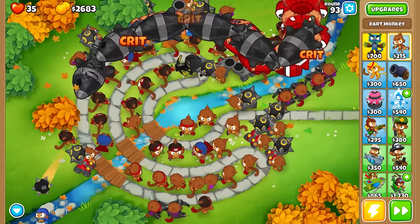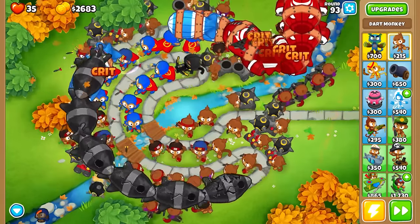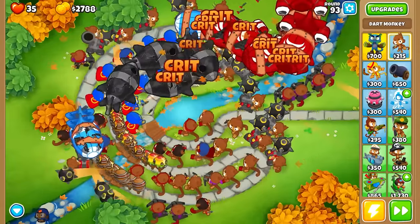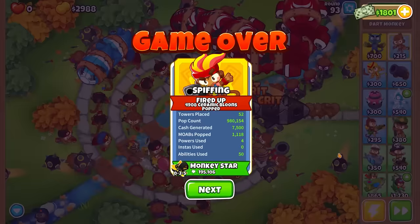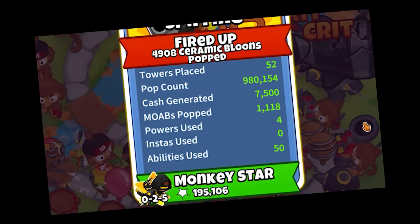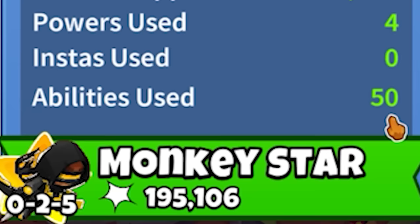What are all of those? This is it — how do you even defeat these things? Well, there you have it ladies and gentlemen, we made it to the end. We managed to pop 4,908 ceramic balloons. We placed 52 towers. We popped just under 1,000 MOABs and spawned in 7,500 gold to assist us via those powers used. And still, still, it was not enough. We used the superhero ability 50 times, and we can't even get past round 93.